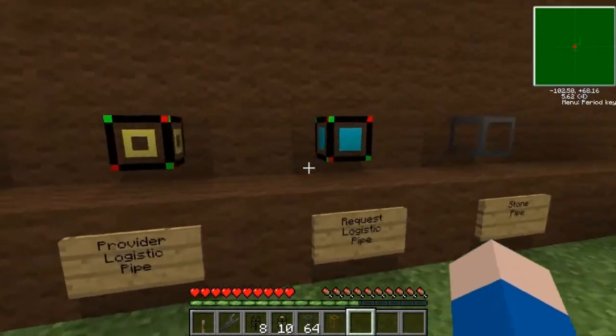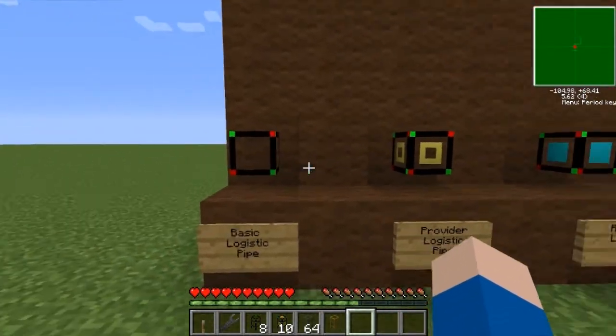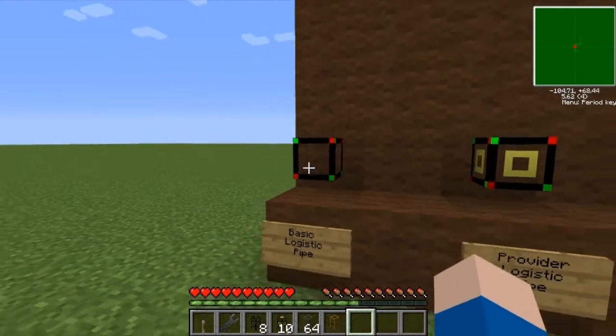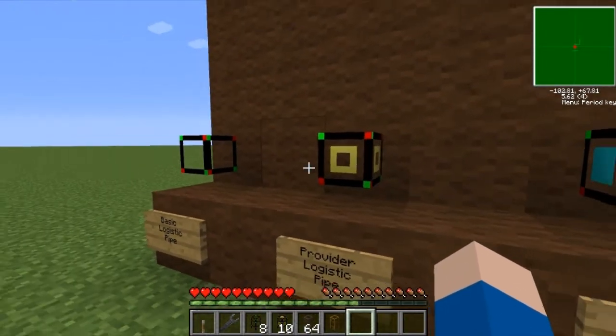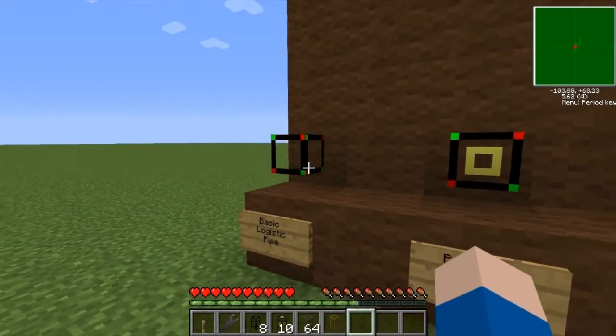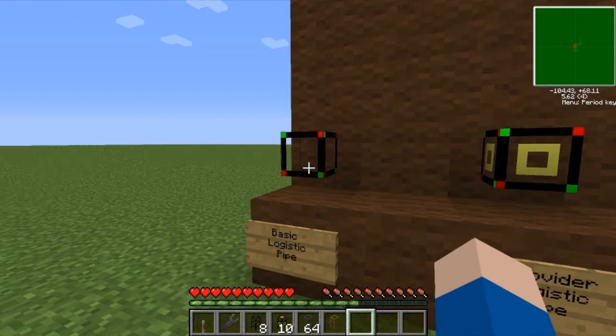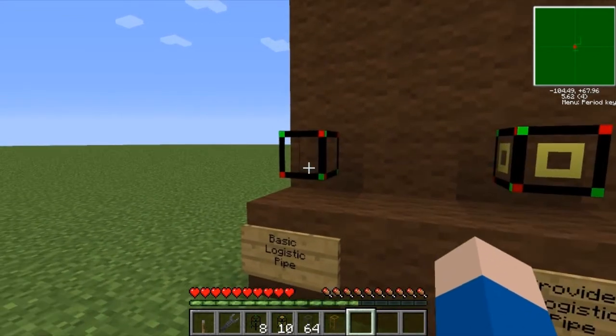This tutorial will only cover basic logistic use, more likely using a sorting machine. For all us guys out there that don't have Red Power, this is the best way to get an actual sorting machine. I have a link to these pipes for 1.42.